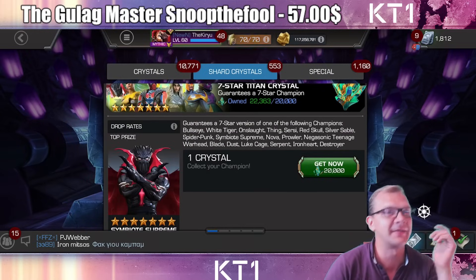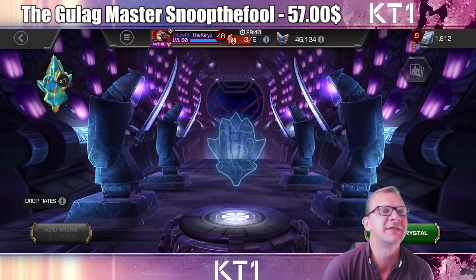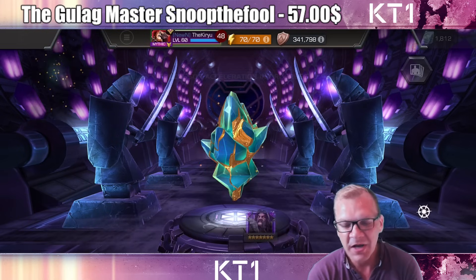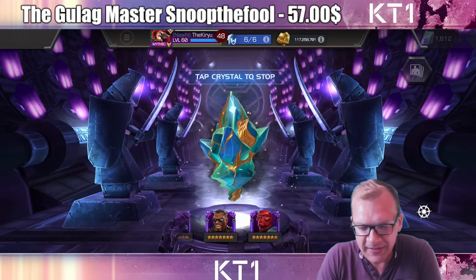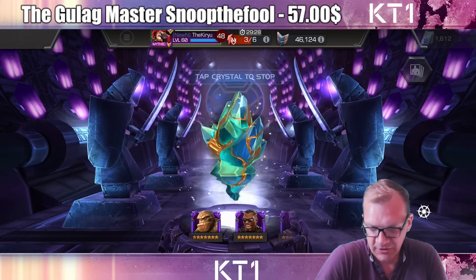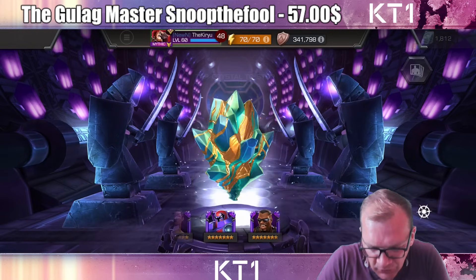All right, let me guess — I'm gonna get Silver Sable now. If I got the most useless Avenger from the seven star crystal, then I'm gonna get the most useless 2024 champion. Come on Silver Sable, show me the money. So useless, so goddamn useless.